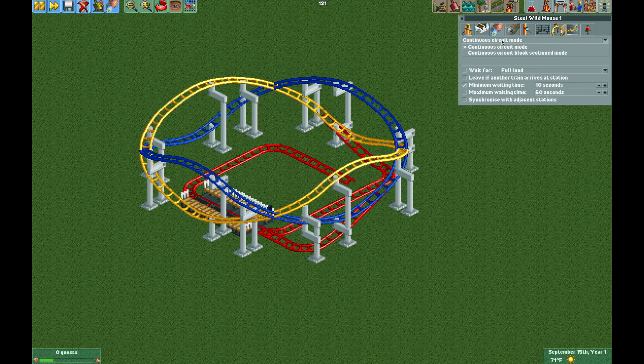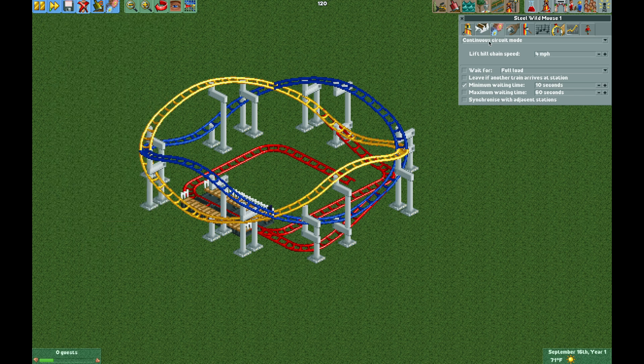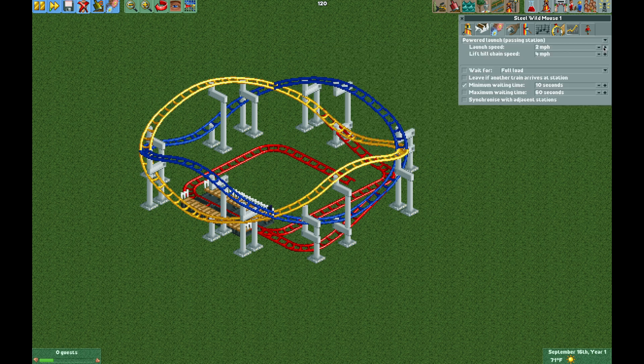Now I want to change the operating mode so we need to turn on the cheats. We need to have: show all operating modes, unlock operating limits, allow arbitrary ride type changes, show vehicles from other track types, and disable vehicle limits. With the cheats turned on I can change this to powered launch passing station and I'm going to set it to 20 miles per hour, but you can set it to whatever you'd like.